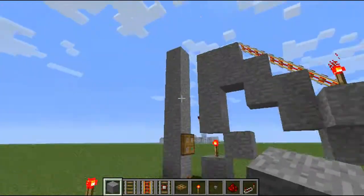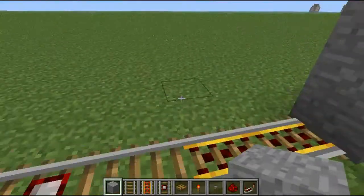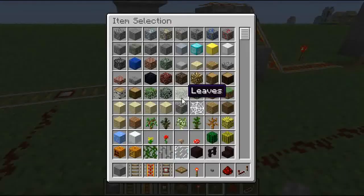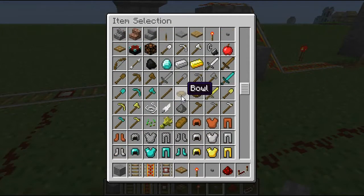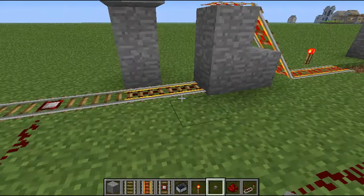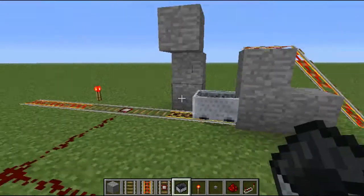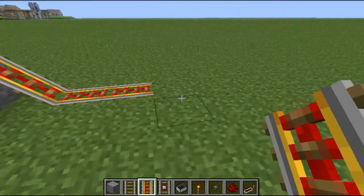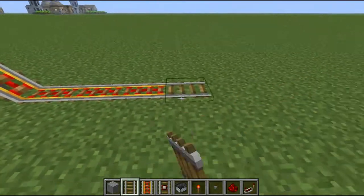So when a cart goes over this, it will send a signal which unblocks it and lets some of the carts down, which you will see in a minute. It's just so the carts can't drop out. Then go here and place your button, and then we need a minecart — we don't need a trapdoor anymore.